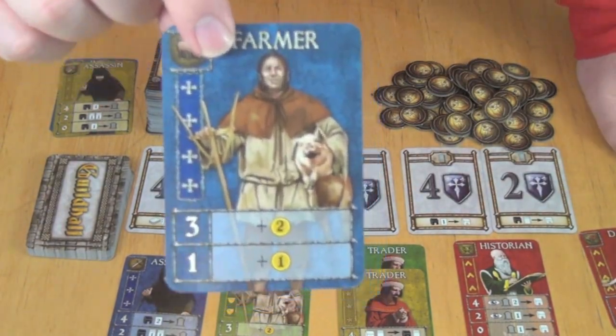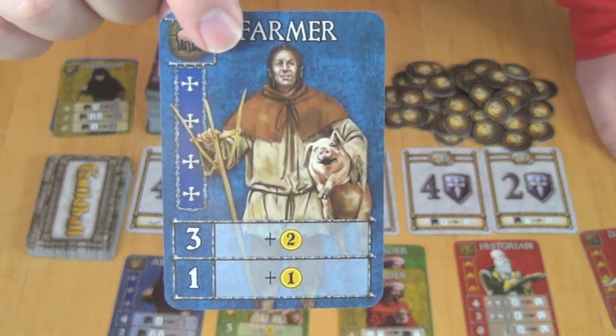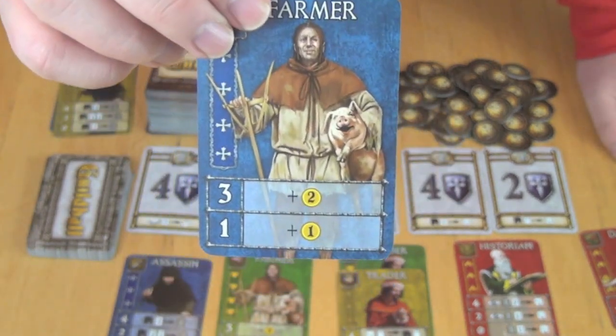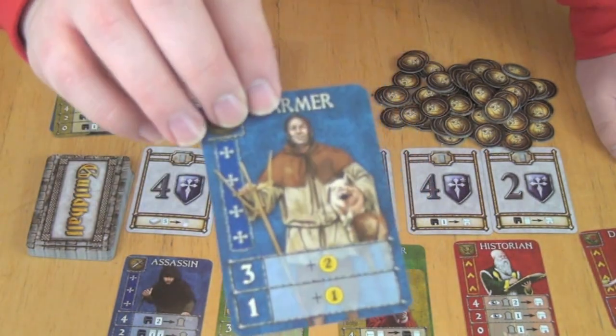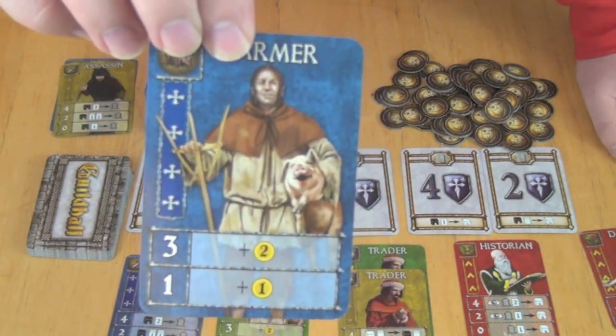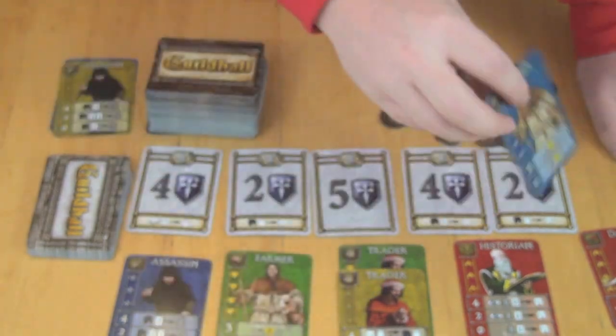You have the Farmer. The Farmer is a way to earn victory points without buying cards. He says if you have one other Farmer in your Hall — note you don't count the Farmer you're playing — you get one victory point in the form of coins. If you get all the way up to three Farmers, he will provide you two coins each time you play a Farmer.